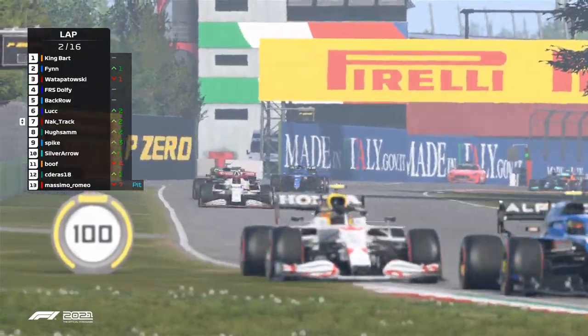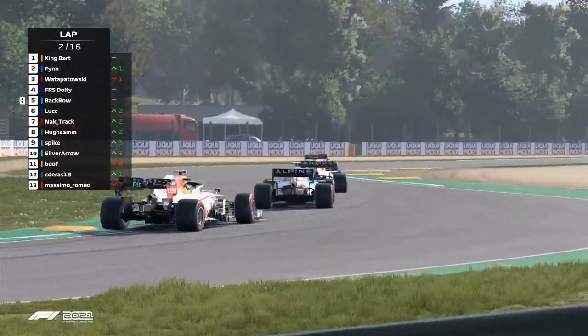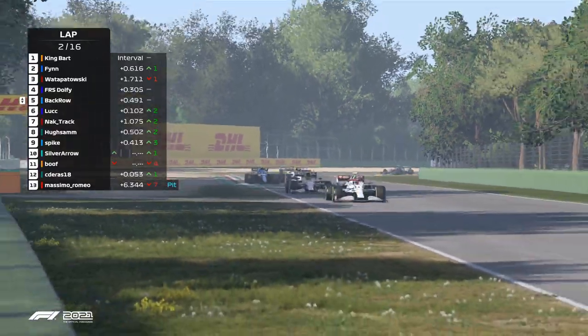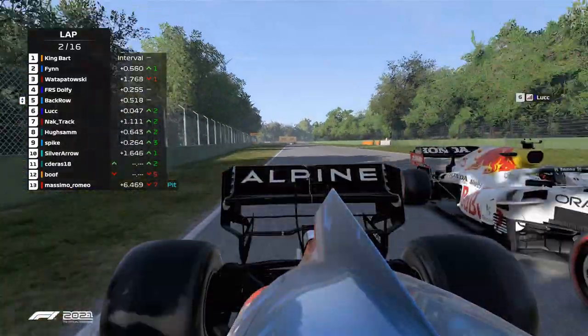And we've now got - look at this - Red Bull and Alpine side by side. And that is Back Row versus Dolphy, I think. And yes, Dolphy has been able to take that position and up into P4 they go.